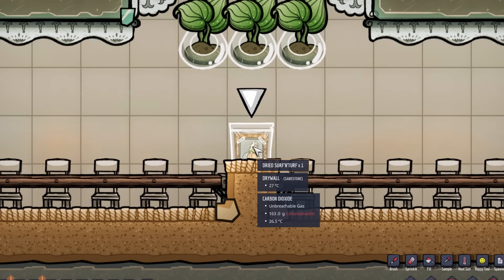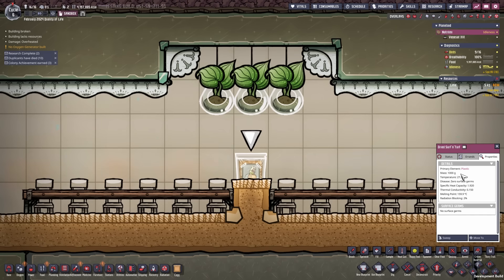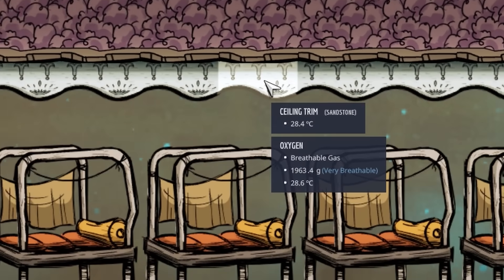Dehydrated food now counts by unit instead of calories, so this is exactly 1 kilogram and not 1000 kilocalories. They also renamed corner molding and crown molding to corner trim and ceiling trim.